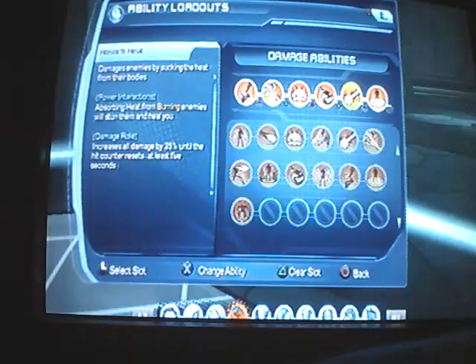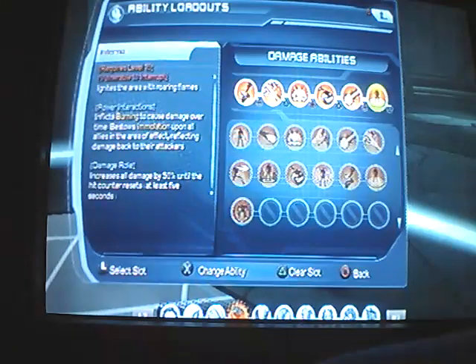Absorb Heat — absorb heat from burning enemies will stun them and heal you. And it increases all damage by 35% until the hit counter resets. This move does pretty good damage, usually 100 to 200. It'll heal you if the enemy is burning, which is quite helpful — takes some stress off of your healers, gives them a little break for like 5 seconds. Inferno — I like this because it sets them on fire and it increases your damage by 50%. Instant cast and not vulnerable to interrupt.